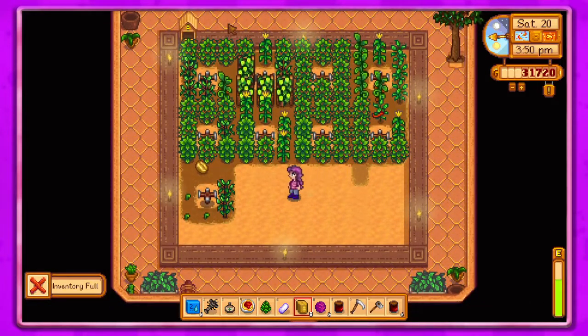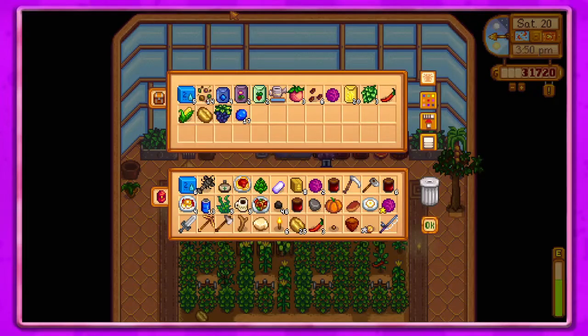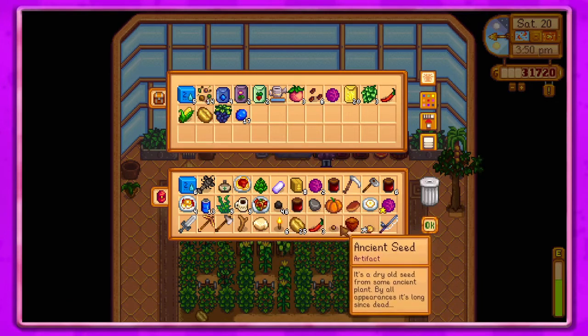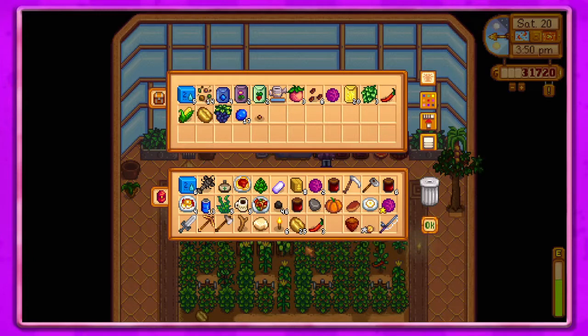I think we have a cabbage up here — yes we do. I do have an ancient seed, but I don't know what to use it for because we can't grow anything with it right now. We'll put the fertilizer up there.